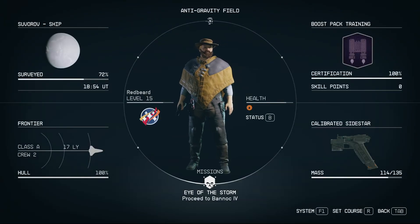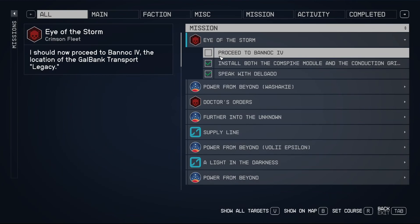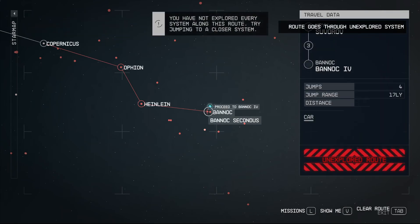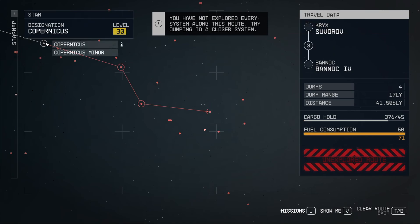Welcome back to Redbeard RPG and Starfleet. We are proceeding with the Eye of Storm and it's time to go off to Bannock 4. Let's check that out on the map. Doesn't look like we can set a course there — because we haven't been there. Unexplored route. We've got to go to Comperticus first, it looks like.